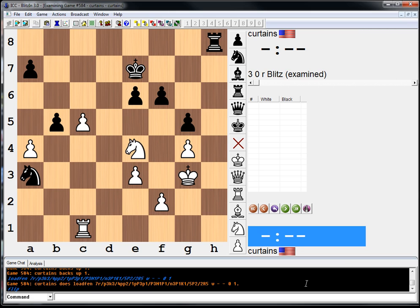Is there something stronger is the key question? Like, we take on a5, he takes with the knight, we go rook a1, rook a6 — just seems nice for us.